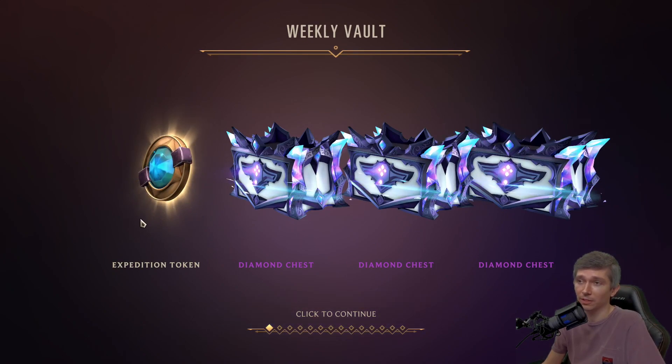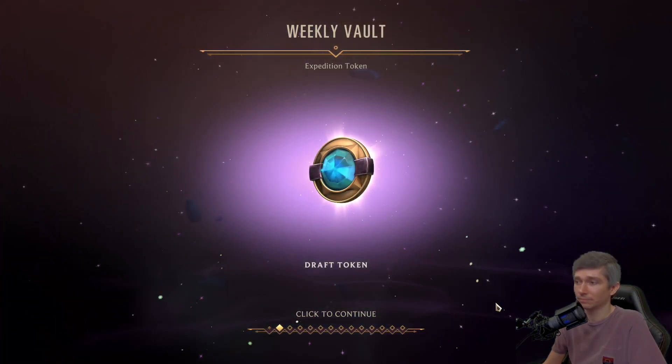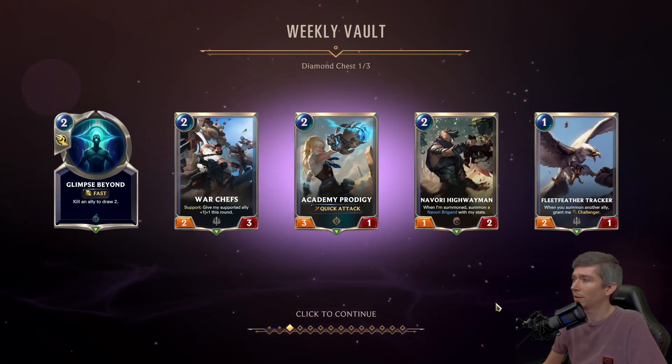We got the expedition token because we hit at least level 10 on the weekly vault. That goes to everybody who hits level 10. Draft token — we knew that. Diamond chest, one of three.